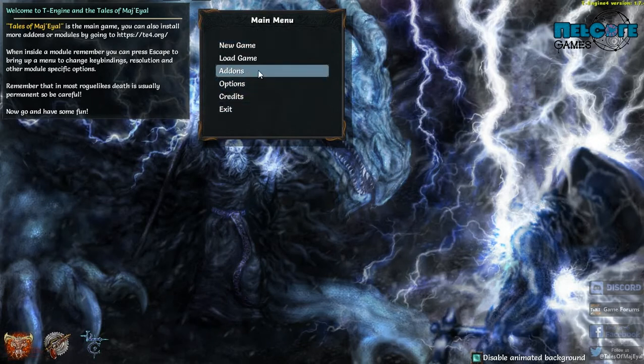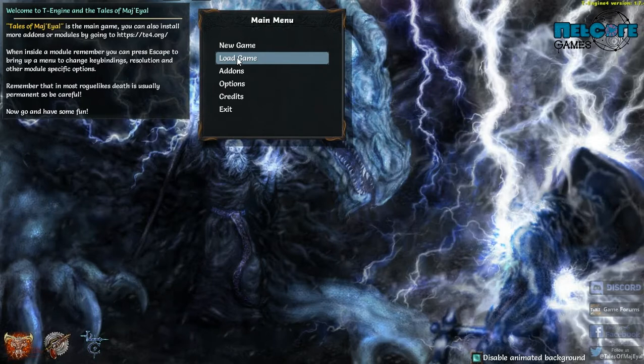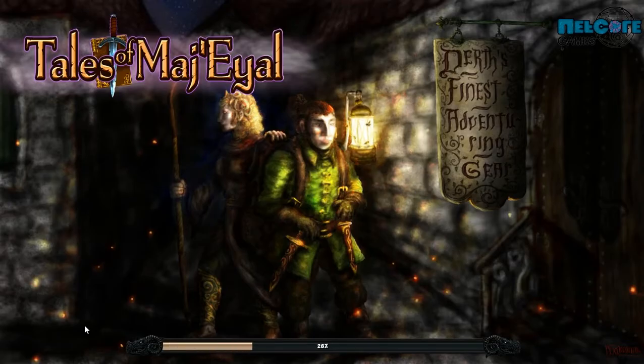Welcome everyone, my name is Tradewind Rider and welcome to my Tales of Mazal Fallen video guide. This will be the 23rd part of the Adventures of Sunny, and in the former part we managed to clear the Temporal Rift. That was the last optional zone before Racknor. There is still one more optional zone, the Scourge Pits, but it has a little bit higher enemy character level than Racknor. So now we will enter into the lost dwarven city of Racknor.